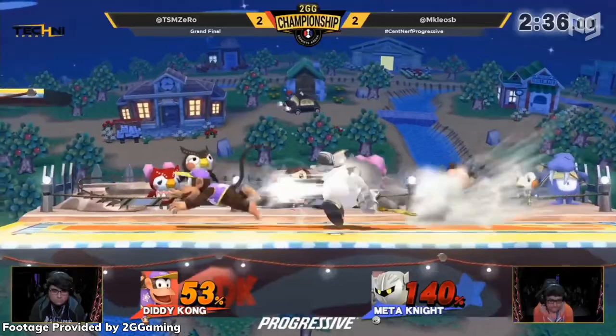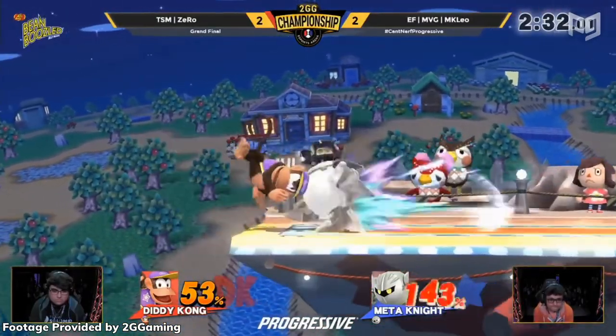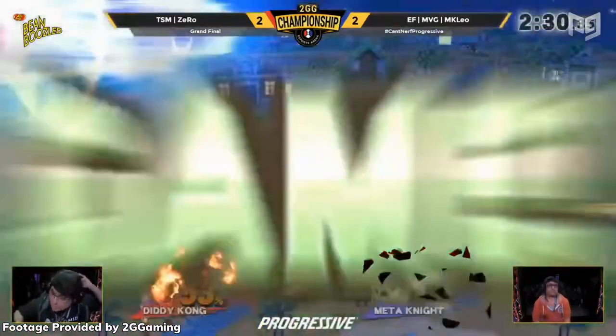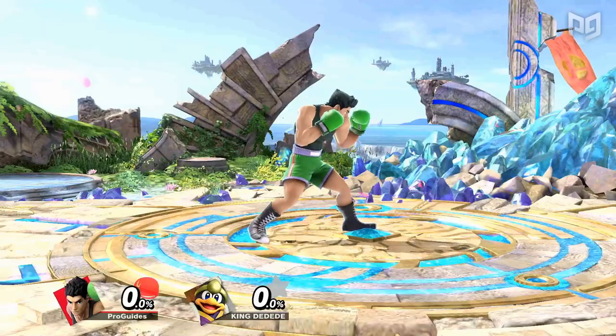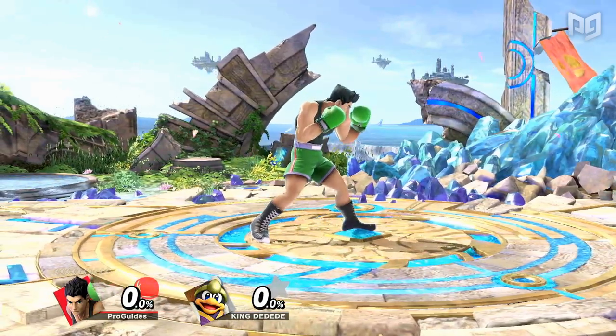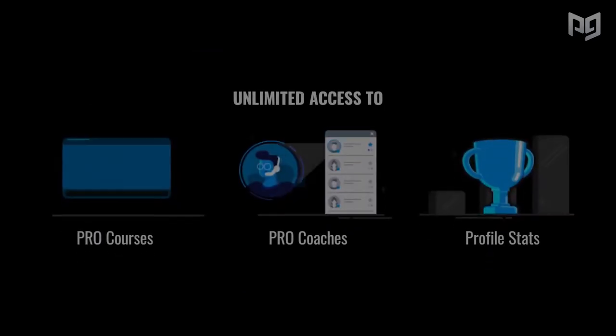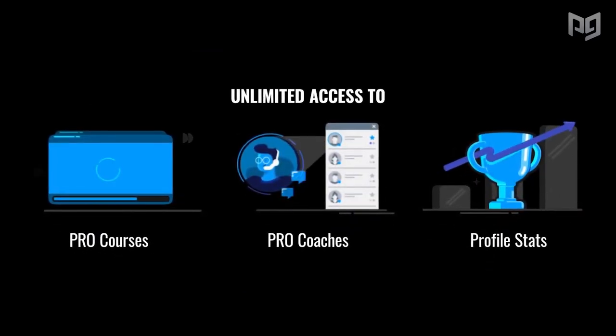We've seen many low tiers in Ultimate receive this treatment, where lots of little buffs aren't enough to drag a character out of the bottom. This is also evident in Smash 4, where Diddy Kong was nerfed considerably over multiple patches, but remained a top tier for the entirety of the game's lifespan. In this video, we'll be looking into the right tactics needed to buff the unluckier characters in Smash Ultimate. If you want a full spread of how good or bad every character is, you can check out our full tier list on ProGuides.com.